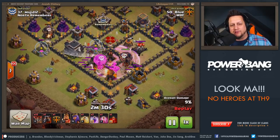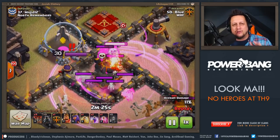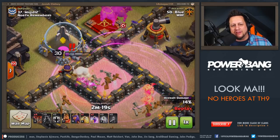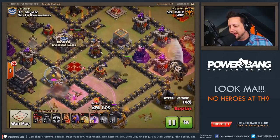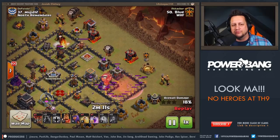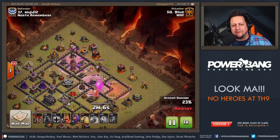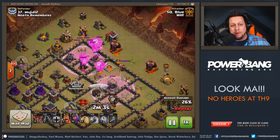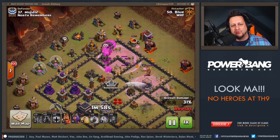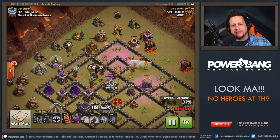First, he sends in three Lava Hounds to this first section. This is the crucial part — a Rage Spell is down. Take note of where that Queen is standing. He drops a Skeleton Spell on top of her while the Rage is active, and you can see those Skellies taking her out. From this point it's just rotational Laloon, coming from around the sides of the base. You see those Balloons getting in, taking everything down. Rage Spell dropped just perfectly, still coming in from the top. One more Balloon gets the Mortar, making sure the Balloons go the right way and don't get distracted on the outside.